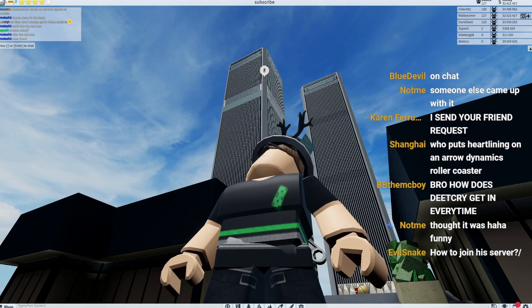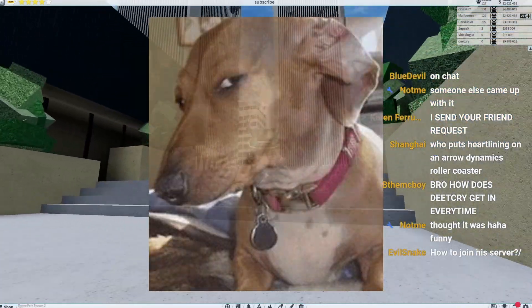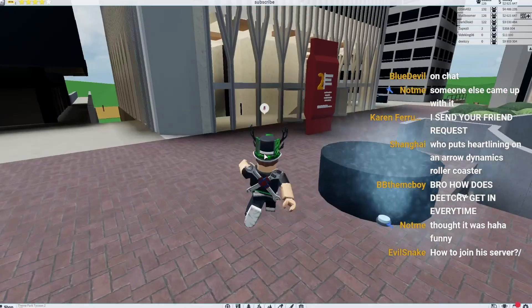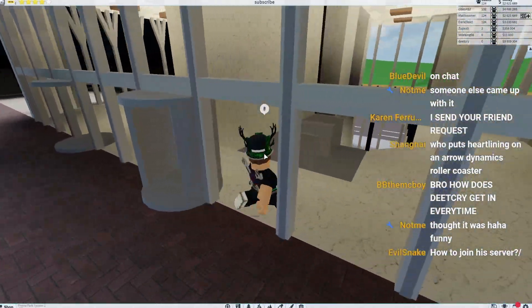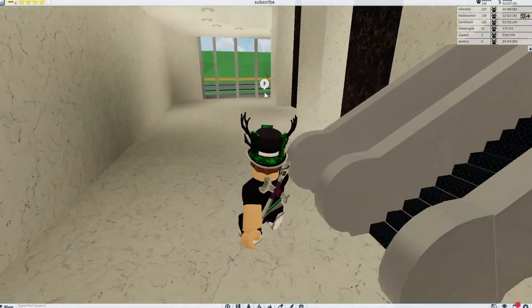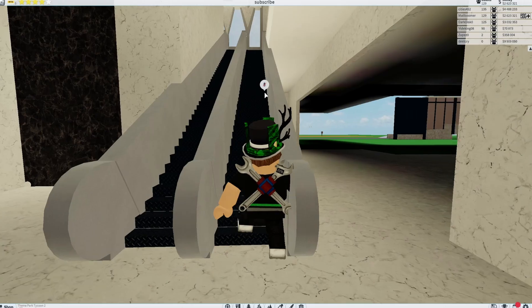All right guys, we are at the very next park. And someone recreated the entire World Trade Center. Oh my gosh, look at this. This is really cool — like insanely cool. I know Cosi and his reviewing parks thing, he also showcased one and it was not good at all. Okay, we're in the World Trade Center. So cool. I want to go up to the top of it though — can we go to the top?